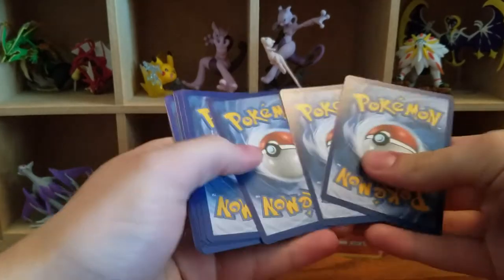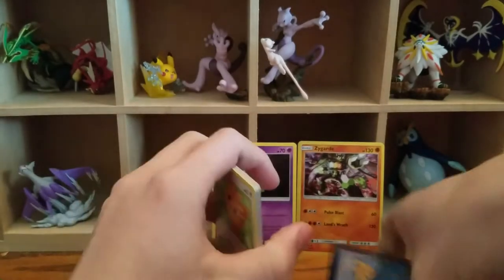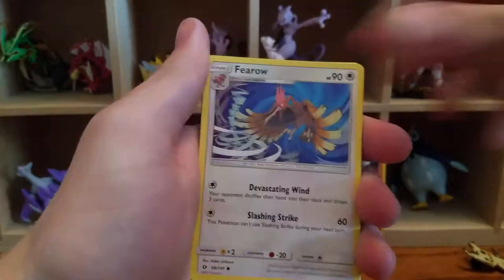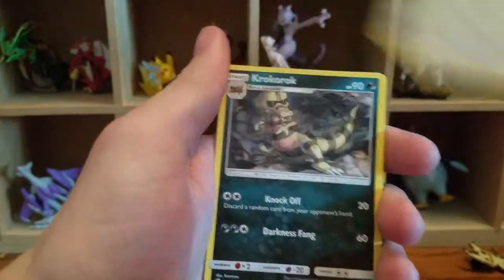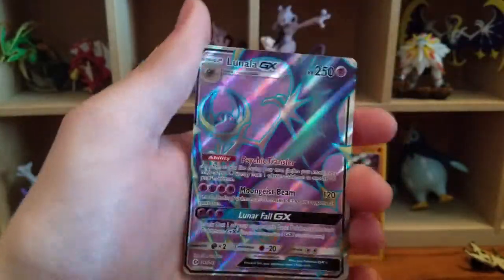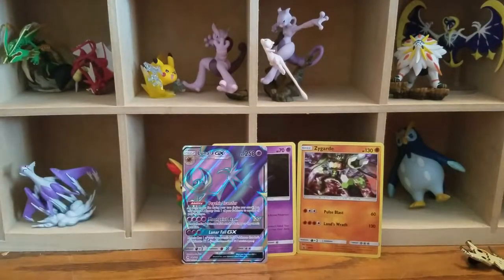Opening the first pack — energy probably... it's grass energy. Lillipup, Paras, Ferroseed, Litten, Yungoose, Grimer, Croagunk, Rainbow Energy, Charjabug, Reverse Energy Retrieval, and — Full Art Lunala GX! Sorry Mimikyu, he's cooler. Your turn — beat that.